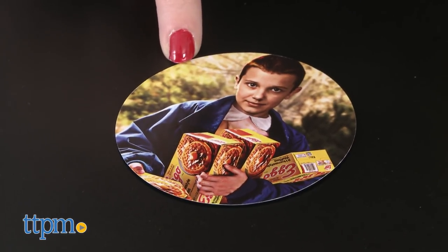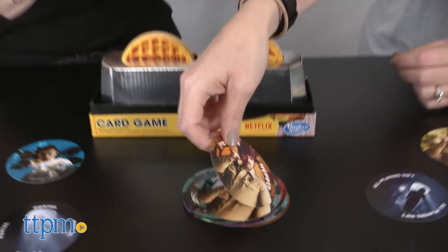You can, however, escape the Demogorgon's attack by completing two tasks. One, get your character card on the right side up. And two, get rid of all your cards.